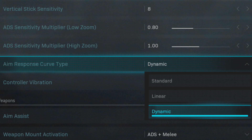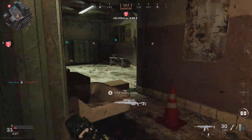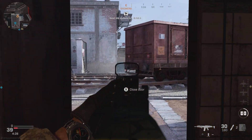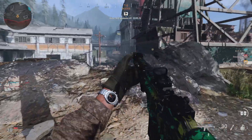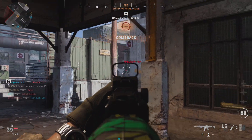The first setting we're going to be talking about is the aim response curve type. A lot of people are slightly confused on what this is — it's mainly for your right joystick and is for console players. You have three choices: standard, linear, and dynamic. By default it's set to standard, which makes it feel more like Battlefield — the sensitivity of your aim slowly speeds up as you push the joystick in a certain direction, which felt clunky in my first few games. Linear gives you the standard Call of Duty feel, where the farther you push your stick the faster it moves based on your input sensitivity. Dynamic is the one I strongly recommend — it does take getting used to, but it's the most snappy and the easiest to aim with in my personal opinion.